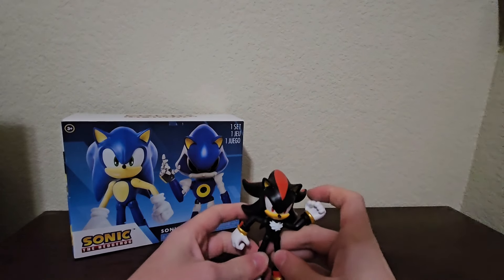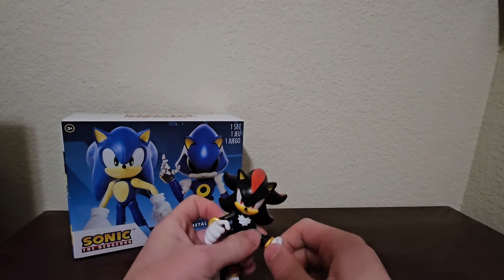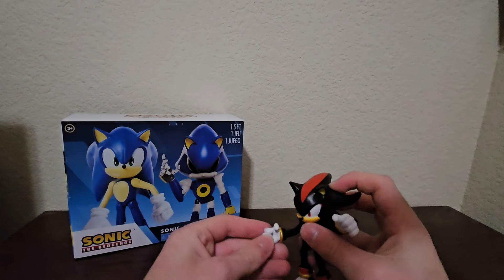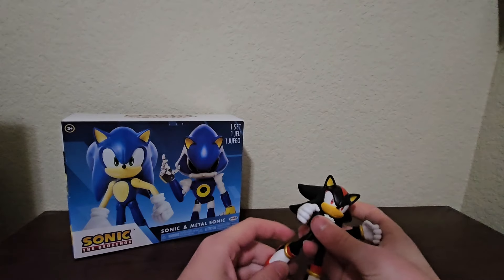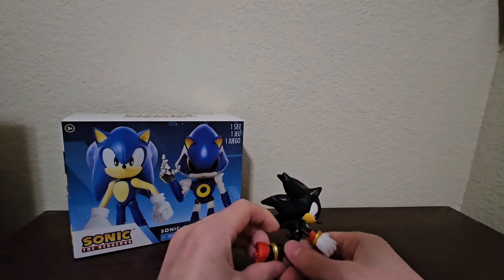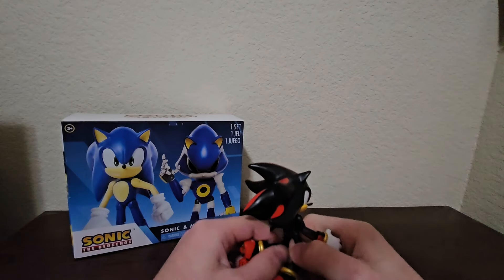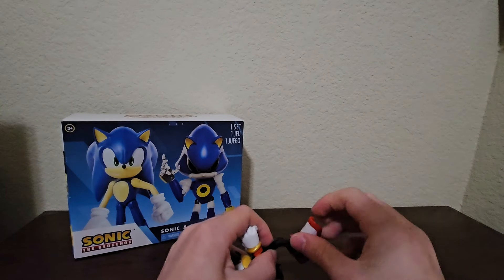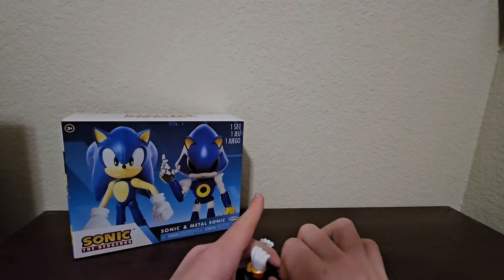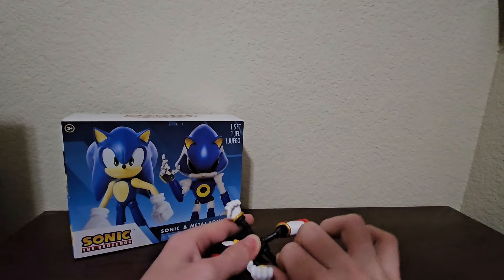So yeah, this is Shadow. He has good articulation — you can rotate his head, hands can rotate, he has no elbow bends but you can move his hands around. He can hold a gun because that's what Shadow mainly holds. You can bend at the leg, there's a ball joint at the foot, and you can swivel at the knee 360 degrees.